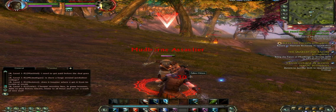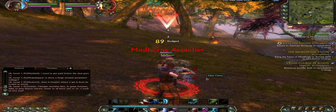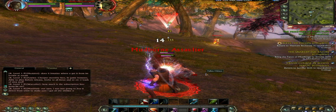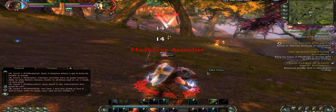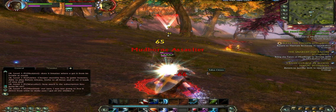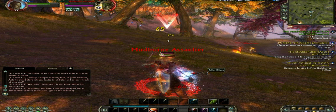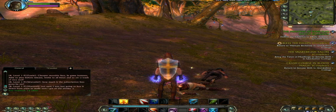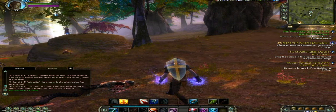Let's try this out against this mob. Now I use Precision Strike, build up five combo points and use the defensive skill. So now you see from the shield on my back that I have the defensive bonus engaged, and now with more combo points I use my high damage skill and quickly finish off this enemy.